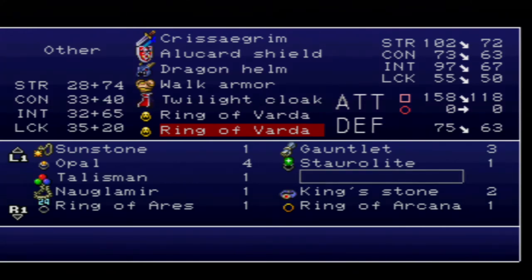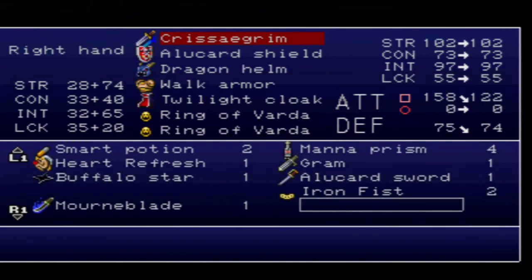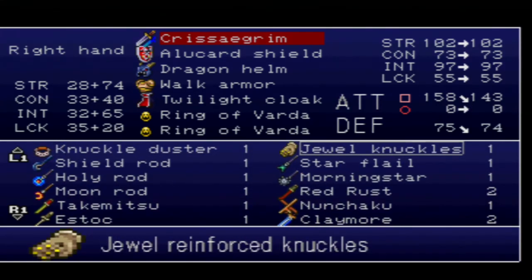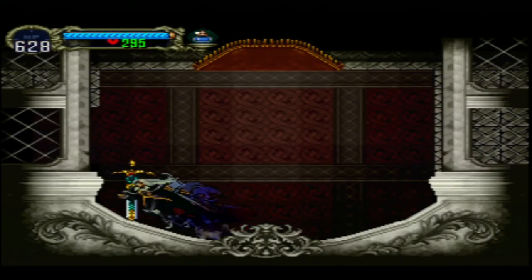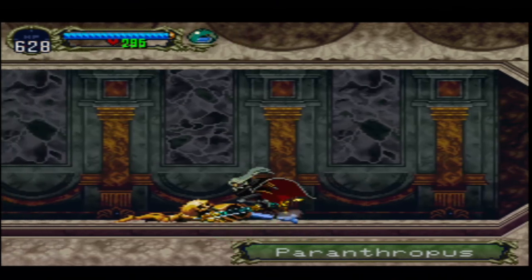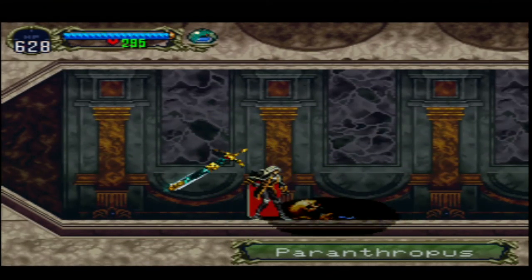I'm pretty OP right now. Before, I was using the Alucard Sword and it took me two hits — it was only like 66 damage or so, give or take. Let's see how much it does now. Yeah, that was definitely me. Wow, they're pretty generous with that today.